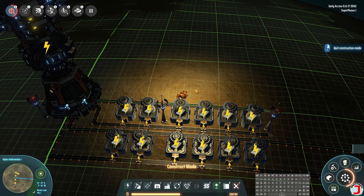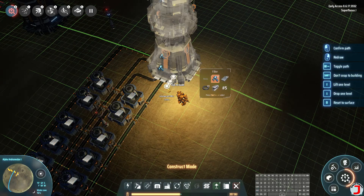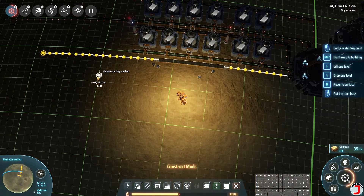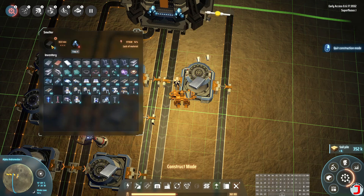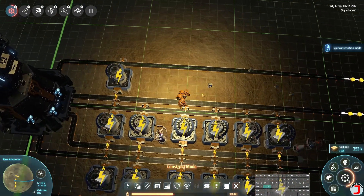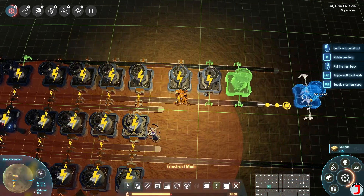Next we need magnets and we want 18 smelters worth of magnets. We're going to have more iron ore coming out. I'm going to copy one of these smelters and then change it from iron to magnets. Magnets turn iron into a magnet every 1.5 seconds - that means we can support 50% more. 50% more of six is nine, so that's why we're going to have nine of these. Four, five, six, seven, eight, nine - so that's how we're going to do that. Then we're going to do one more to get the same amount from the other line - ore coming out, magnets going back.